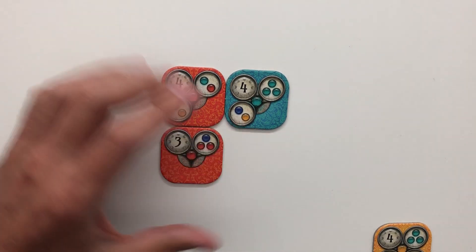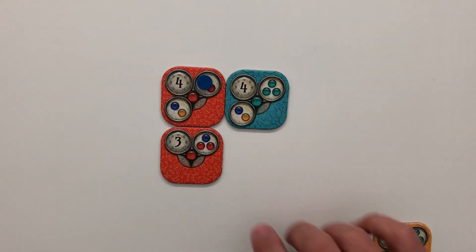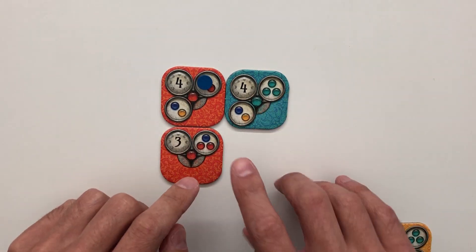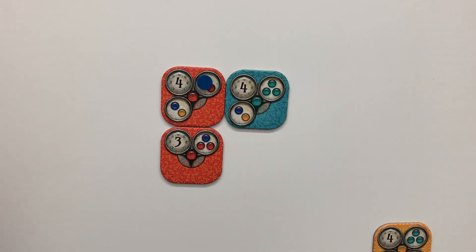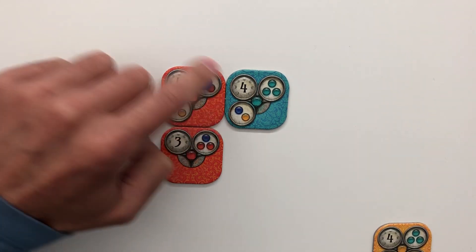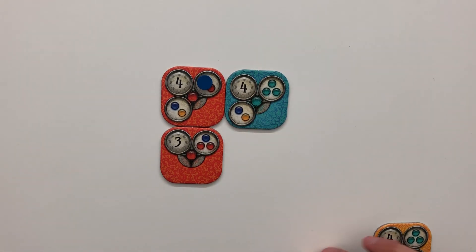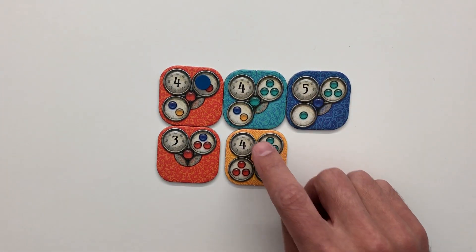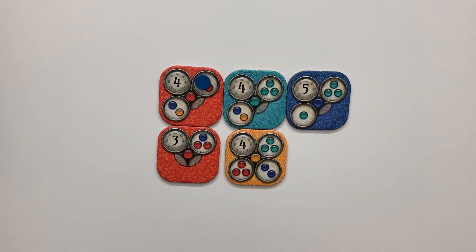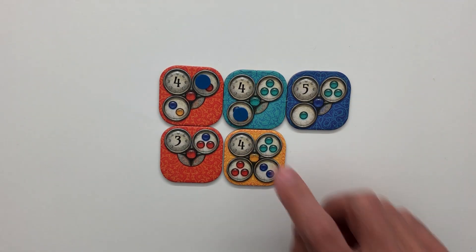Having a red and a turquoise plugged in there would complete this goal. As you keep playing, you'll want to fill in more of these goals. And you can go about this in any order — you don't have to fill in a whole tile to move on to the next one. If I was able to complete this by plugging in a yellow and a blue, well then, this goal is completed. That's it.